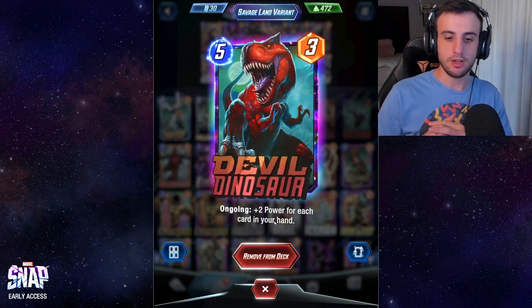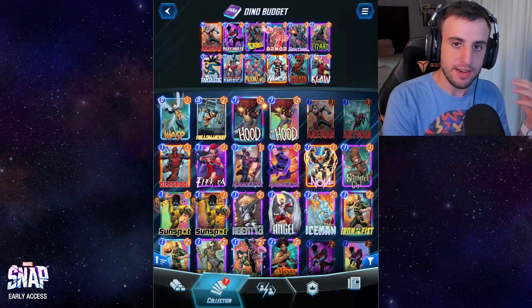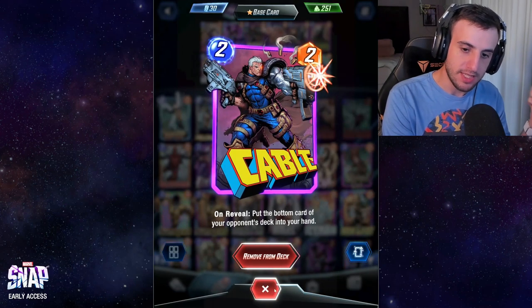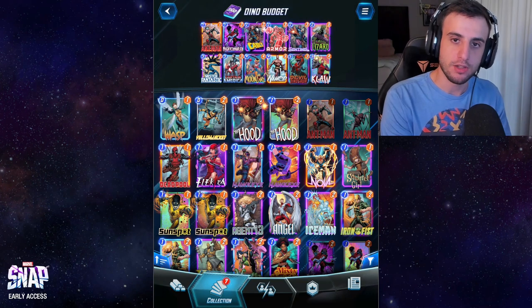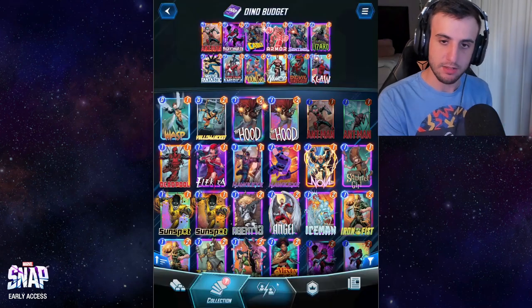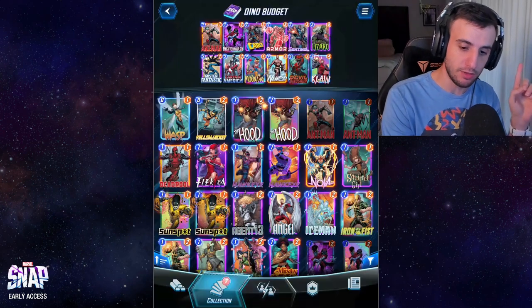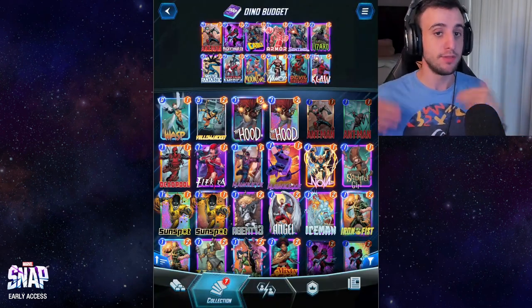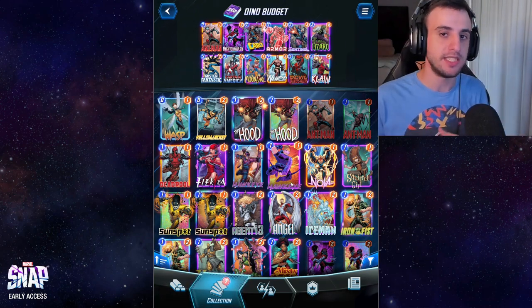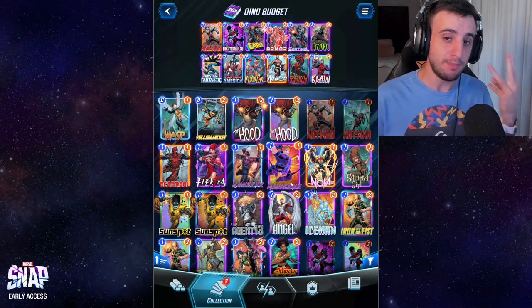Devil Dinosaur is going to be the main source of points. For every card in your hand, this card gains two power. This deck very easily keeps cards in hand — Cable puts the bottom card of your opponent's deck into your hand, Sentinel adds another Sentinel to your hand when played, and Moon Girl duplicates your entire hand. If Devil Dinosaur is in hand, Moon Girl can copy it, giving you two of them, which is great.